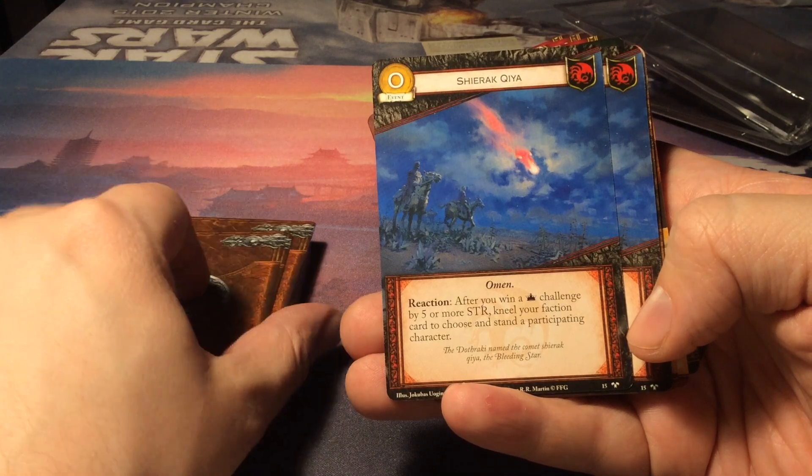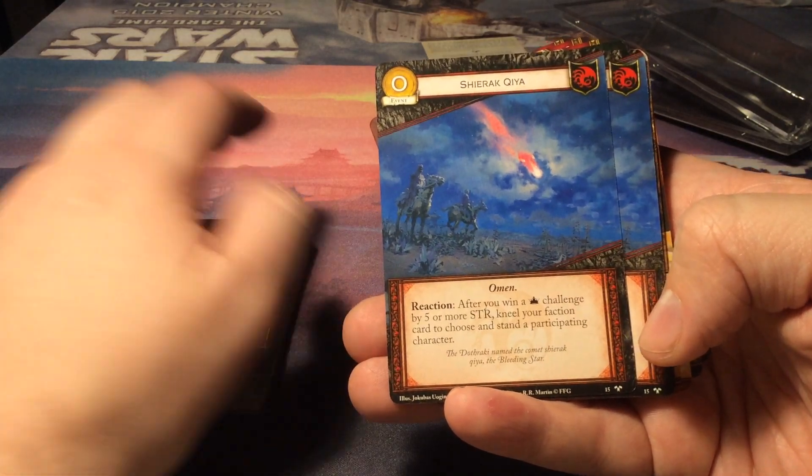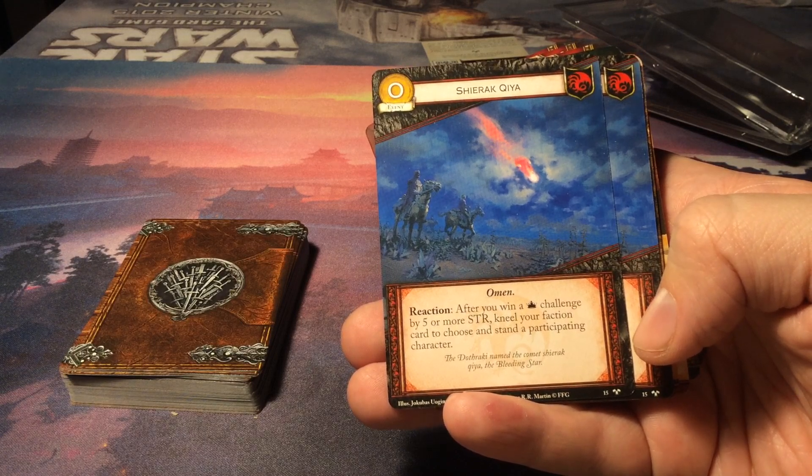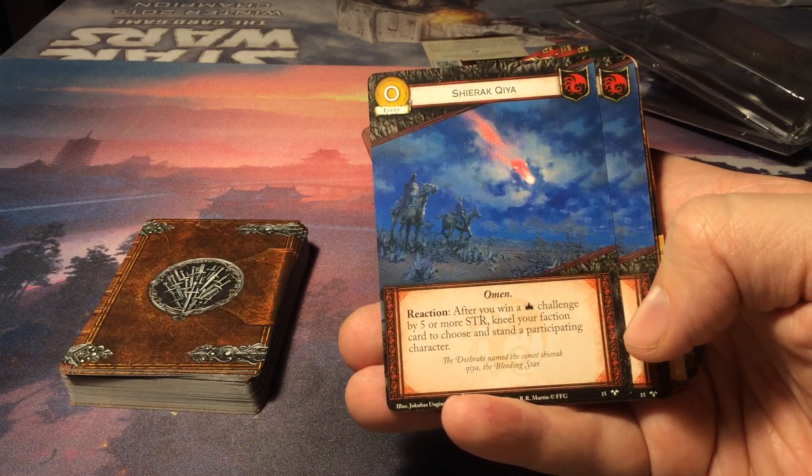Then we have Chirak Kia for zero gold. It's an event and an omen. With a reaction after you win a power challenge by five or more strength, kneel your faction card to choose and stand a participating character.